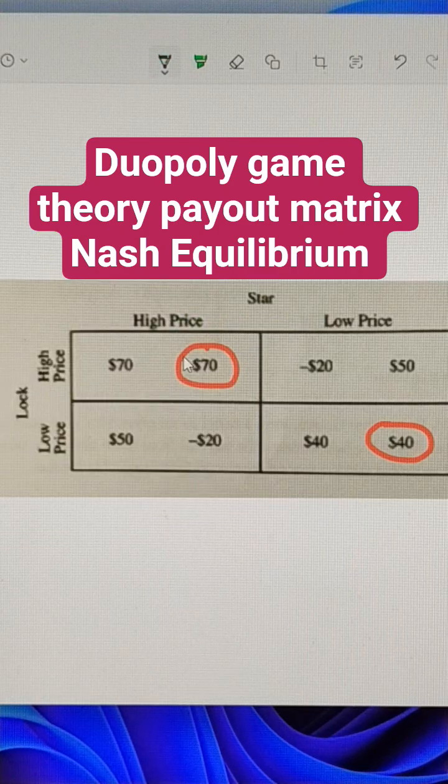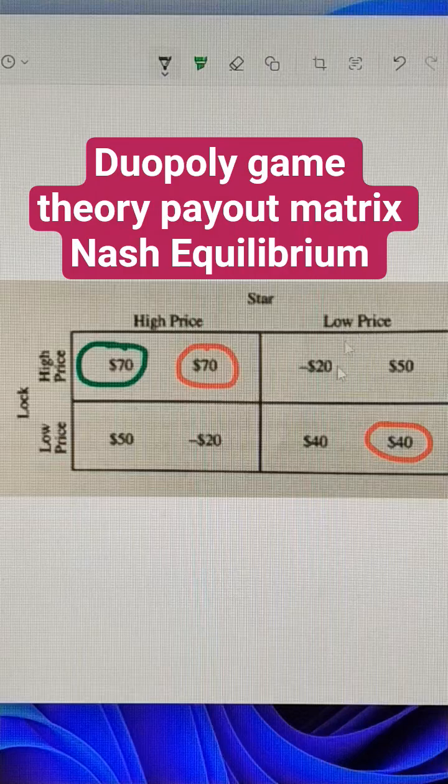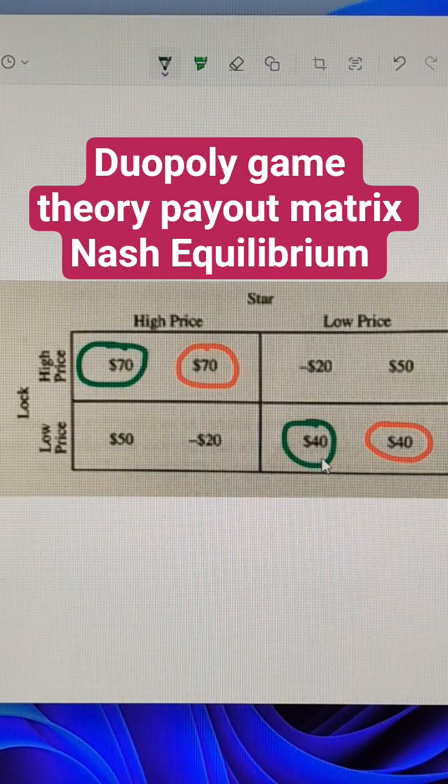Now let's think about what Lock should do. If Star chooses a high price, what's better for Lock? That's to choose a high price. And if Star chooses a low price, it's better for Lock to choose a low price.